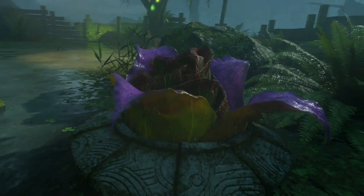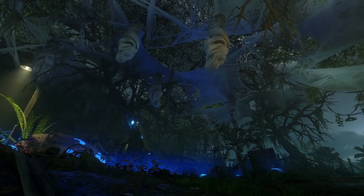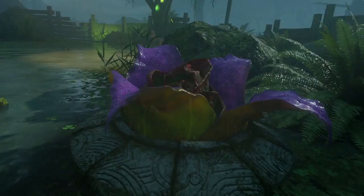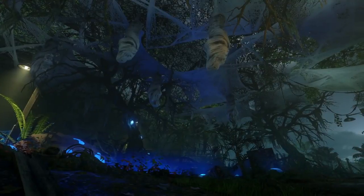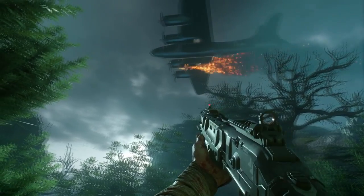Next, we have the cocoons, and these are very interesting because they were talked about in the Shadows of Evil code. People thought this was going to be another step to upgrading the Apothecary Servant — well, here they are. Does this mean we're going to get the Apothecary Servant here? I don't know. Perhaps this is about the wonder weapon for this map.